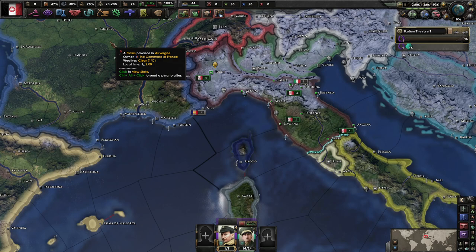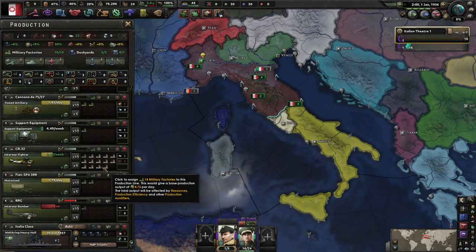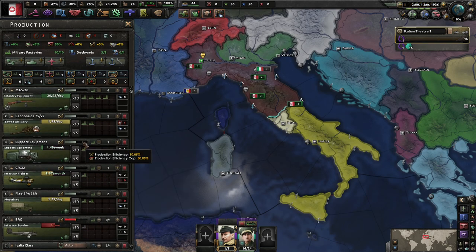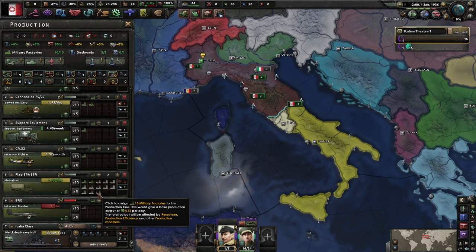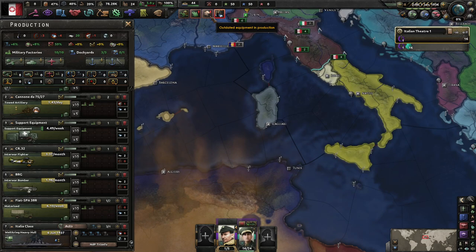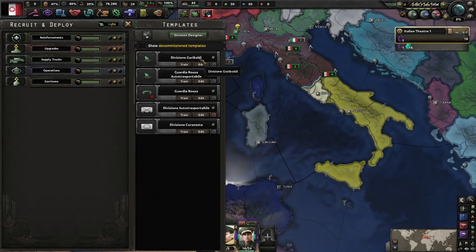Usually you want to get that done - we'll probably get it done by early 1938 if we can. If we can get Two Sicilies killed and the Italian Republic killed before the second buildup begins, we're going to be in a much better position. That's what we're hoping for. We're making old ships - just make one of those - then let's switch that over. Making rifles, artillery, support equipment, fighters, bombers, and some trucks. Our cap right now is at 26.